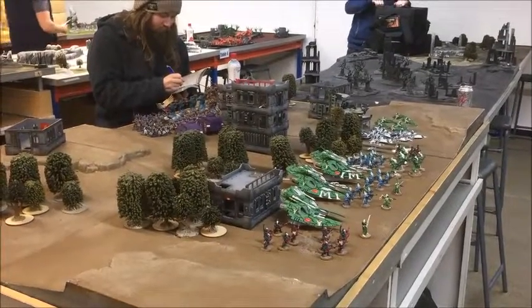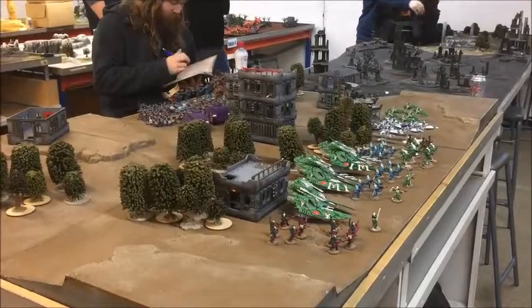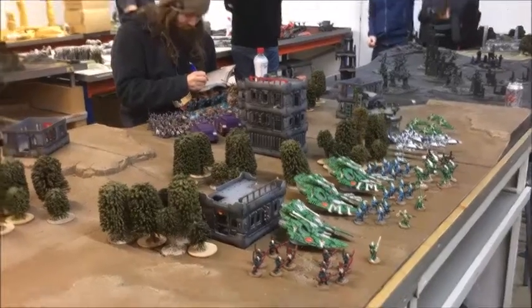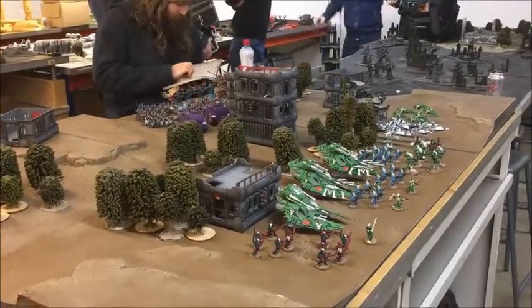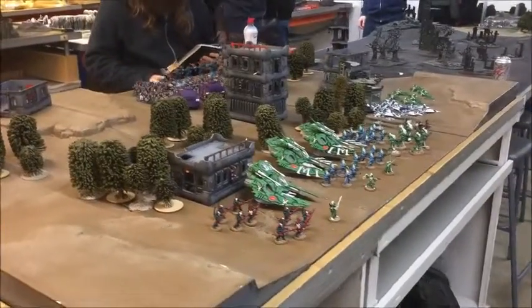Hey guys, it's Will here. Welcome back to another bat rep. Tonight we've got my third game in the Iron Hammer League, going 2000 points Eternal War missions. My opponent tonight is someone I've not played before — this is Javid, bringing his Sisters of Battle and Mechanicum force. Last week he had a Knight Porphyron, and I'm rather relieved not to see that going up against me tonight.